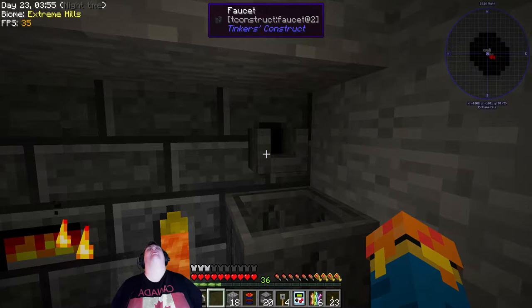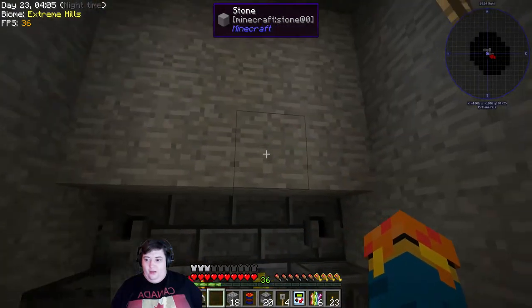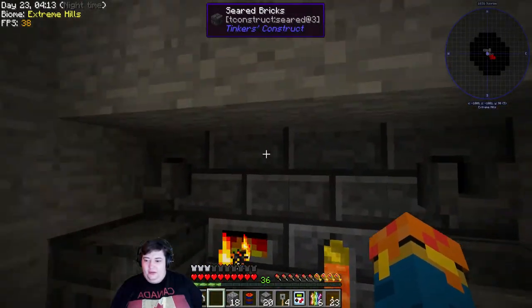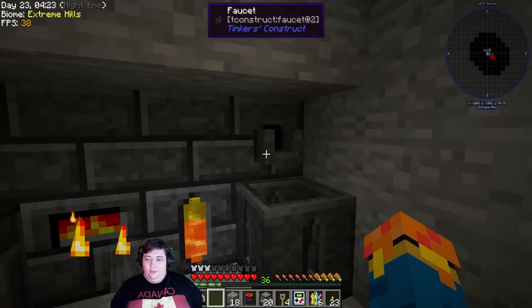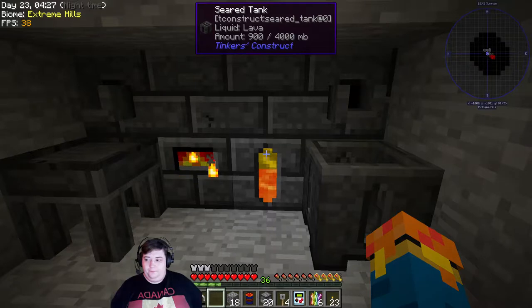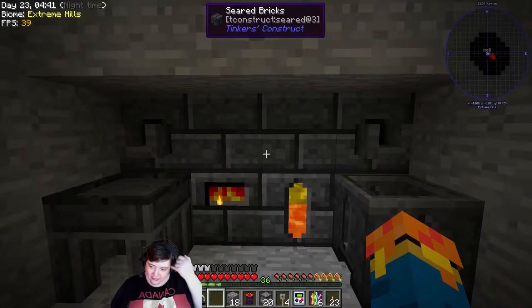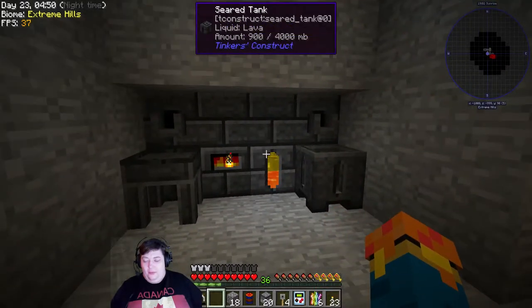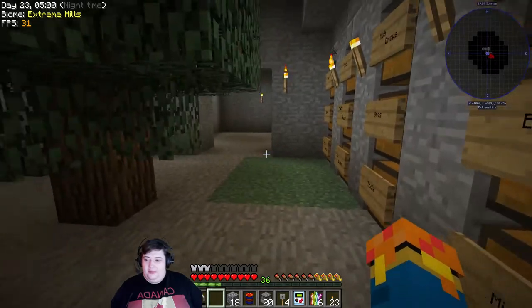Oh you gotta be kidding me — seriously, this isn't gonna work. Because the drains aren't in the center where they technically connect to the gold on the inside of the smeltery, I can't pour it out — that's what's going on. But that's just dumb. I hate that I'm gonna have to reconfigure this. I may have to end up pushing this back by an extra block and making this smeltery one block bigger in order to conform to this — garbage. It's gonna make me a little bit upset until I figure it all out, but oh well.